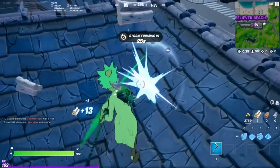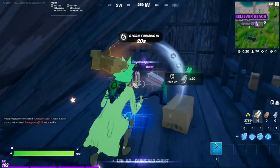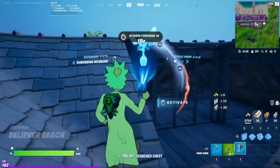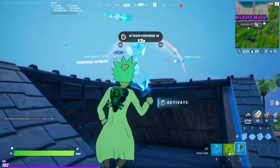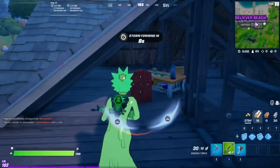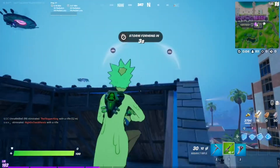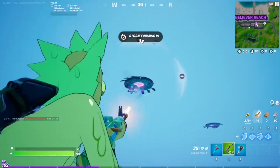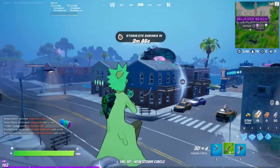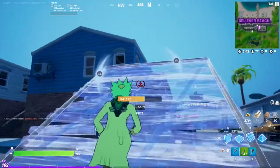I'm over here at Believer Beach to do the final challenge, because I wasn't able to kill the aliens before. I got the new prop gun — that's sick, I wasn't even trying to get this. Anyway, the last quest is defeat aliens. I'm at Believer Beach because there are some UFOs here and I'm just going to kill one alien — that's all we have to do. I should probably try out this prop gun now that I have it; it is blue though, so it's probably not that rare.